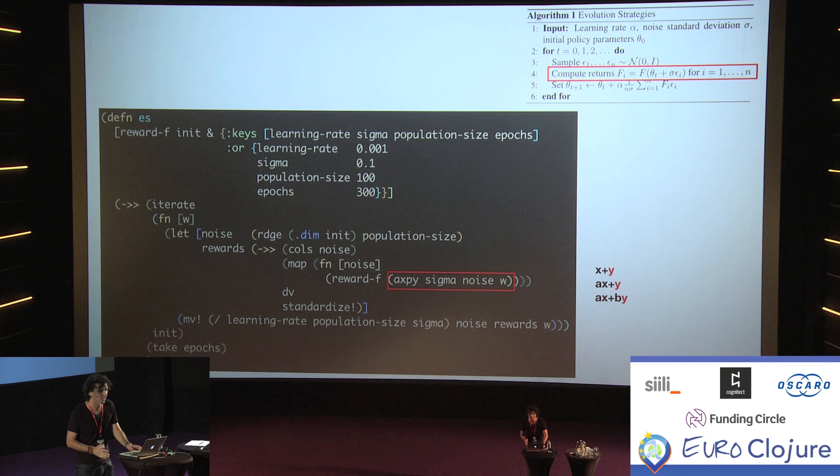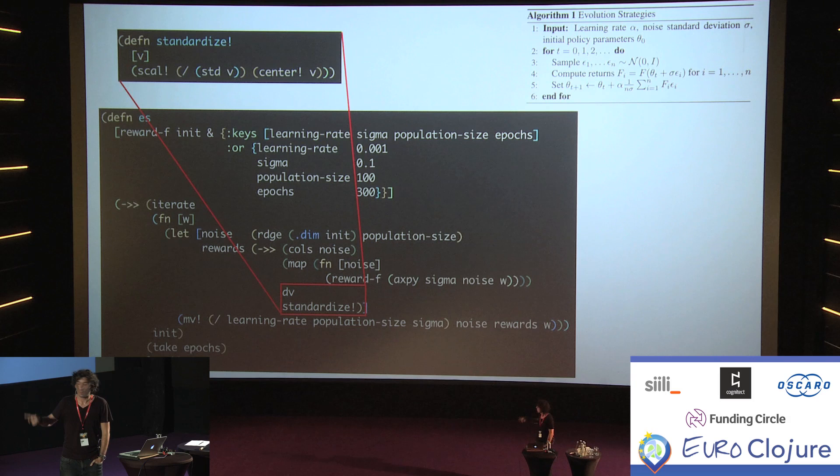As the name implies, we're multiplying our noise by sigma — making it essentially smaller in magnitude, because otherwise the normal distribution's magnitude would be too high. We compress this, add it to our initial weight, then look at what the reward is going to be for that, and collect all the rewards in a new vector called rewards. Then we have a step where we standardize — subtract the mean of the data and divide by standard deviation. This is something very often done in machine learning and tends to help with things converging faster.